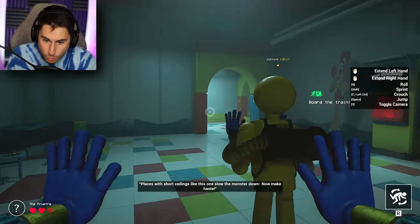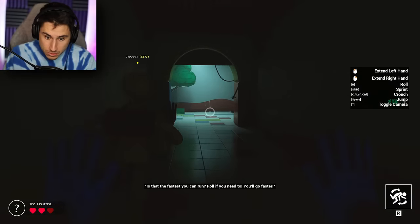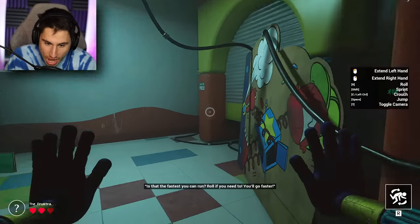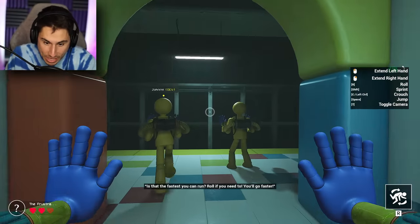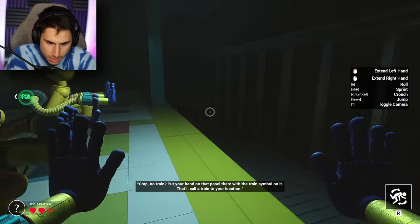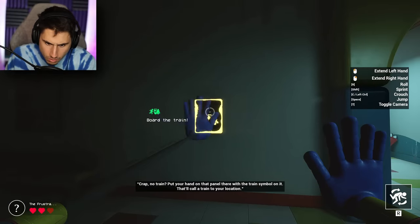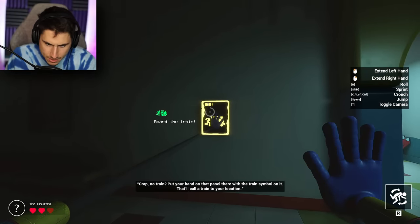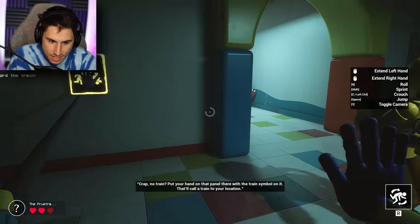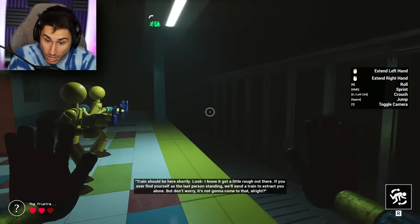Will Johnny get out of my way? I'm trying to get back to the train. This is fun. If that's the fastest you can run, roll if you need to. I am holding the shift key. The train's not here — no train. Put your hand on that panel there with the train symbol on it to call a train to your location. Board the train in three, two, one.